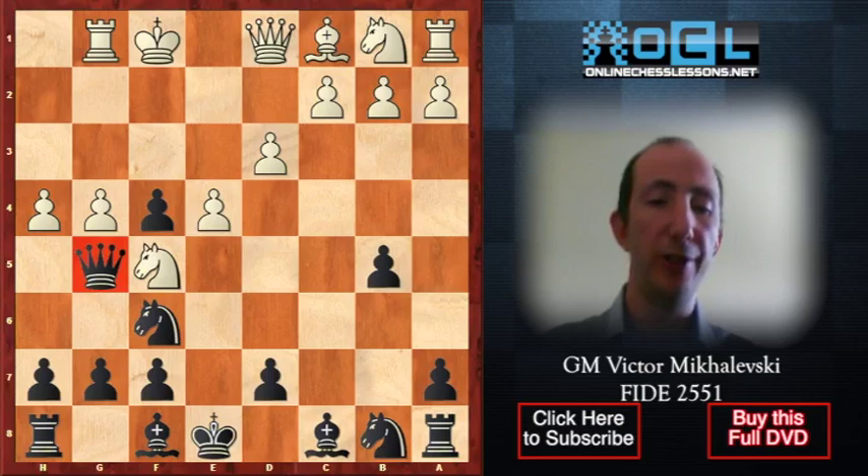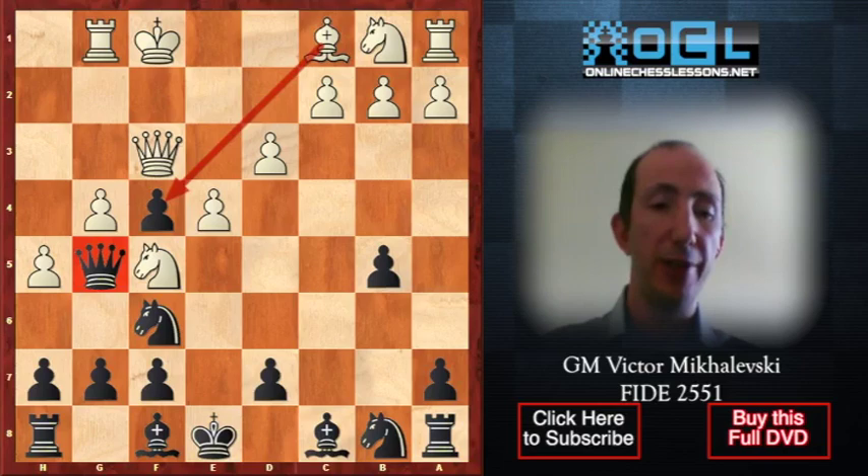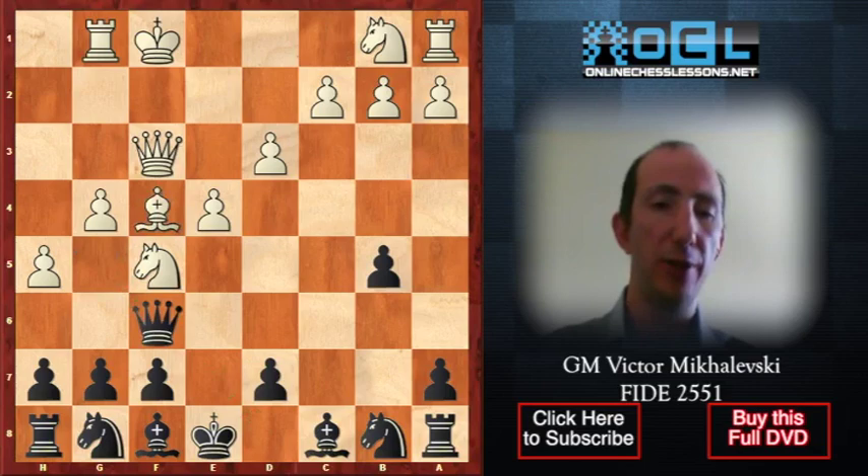Qg6 is the only retreat. Then h5, forcing the queen to g5. And then Qf3 — white creates a simple threat of Bxf4, after which the queen on g5 will be trapped. In order to save the queen, black plays Ng8, with the idea of escaping with the queen along the d8-h4 diagonal.